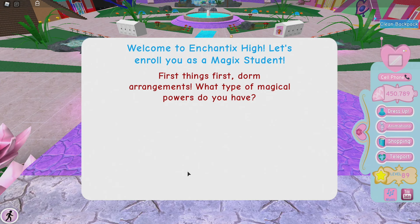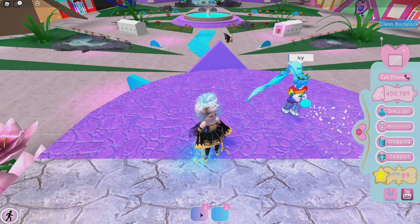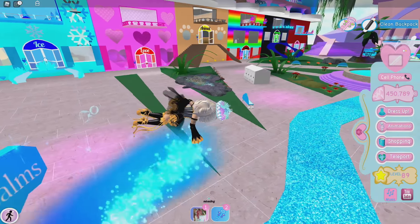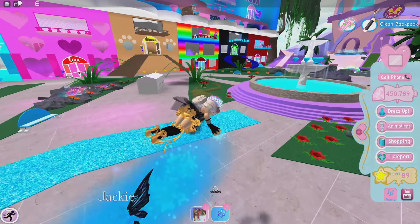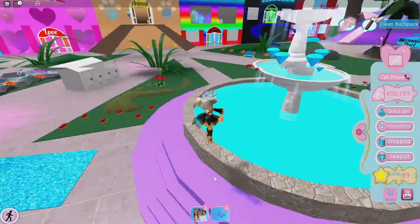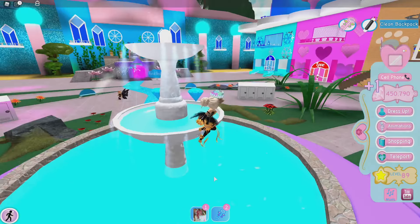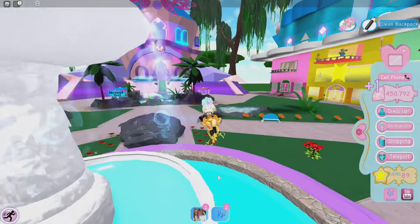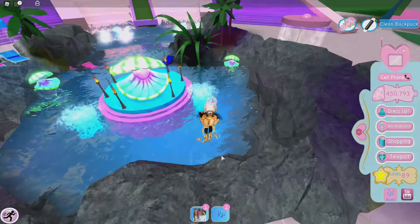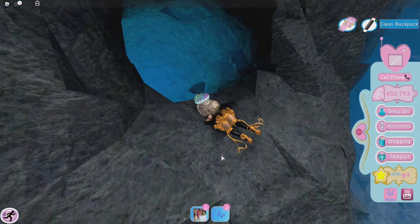So right now at Enchantix High, you pick your powers — I'll pick these random ones. I got cold powers, I can blow ice! When you first join, there's a fountain where you can collect diamonds, and then there'll be a mermaid pool — you want to go inside because this mermaid pool has a ton of diamonds.